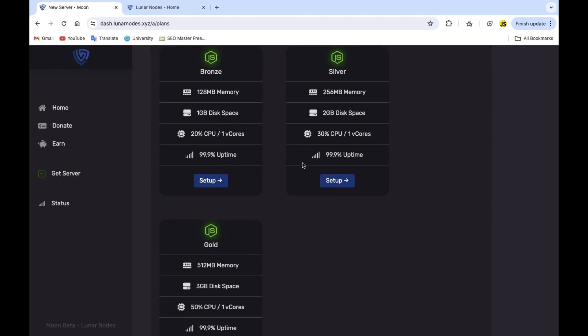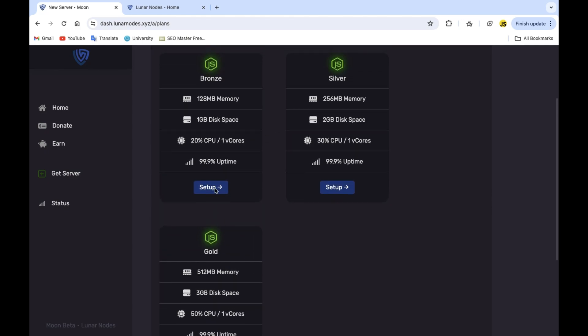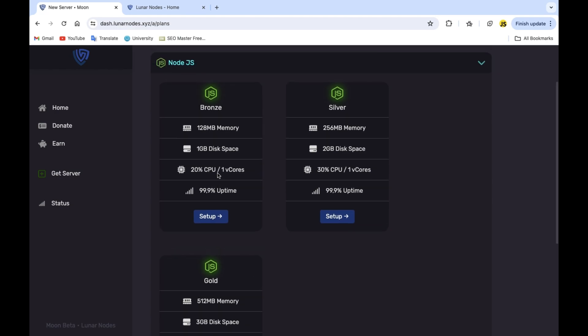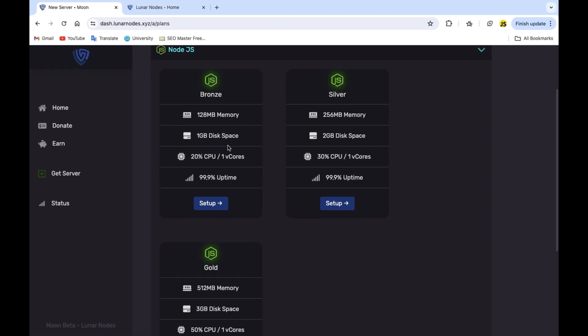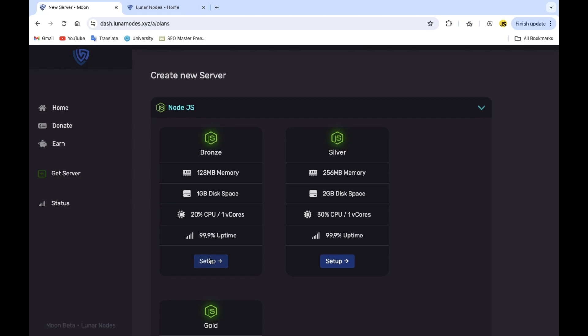I'm gonna buy one plan here — you can buy any of these. For testing purposes, I know I have way too many points and I can buy all of them, but let's just buy the smallest one in this video.